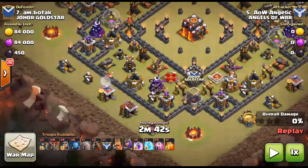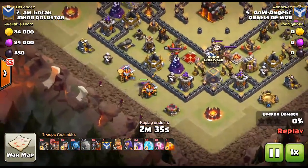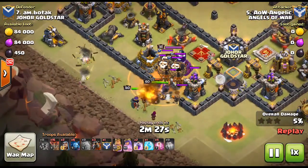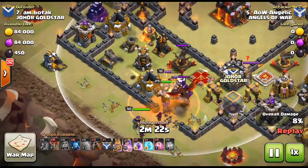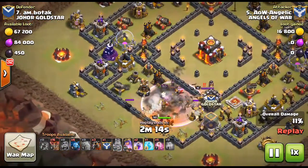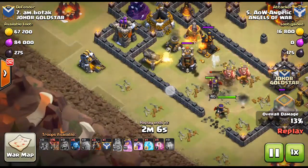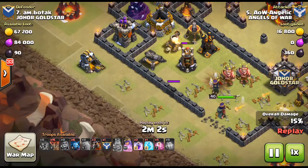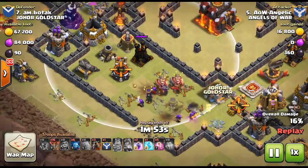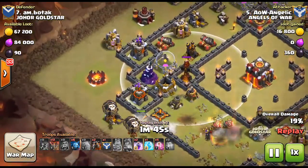This attacker also has the king, queen, and golem and is going to do the exact same thing, but this time the tesla is not on the outside — all four teslas are in the middle. He drops the golem, wizards to clear, wall breaker to break in. The poison is going to affect the queen at the same time, reducing the enemy's damage output. He pops the king ability and the result is very similar. I quite prefer wall breakers to break this part of the walls because it almost guarantees the air defense tower goes down and that the inferno tower is easily accessed by the balloons.